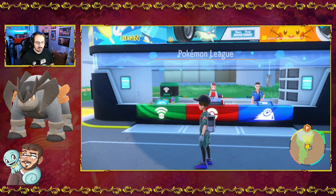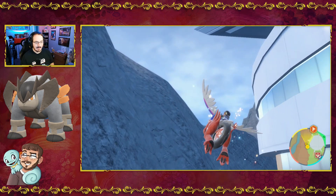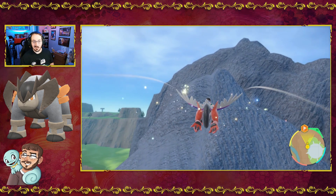That will put us close so we can go find Terrakion. I'm going to try not to just throw a Poké Ball carelessly. We can't shiny hunt them, so there's no point in soft resetting or anything. I'll save just in case when we get close, but no reason to worry about soft resetting. I actually have a shiny Terrakion already on Pokémon Sword, so I wouldn't need to shiny hunt this one anyway.